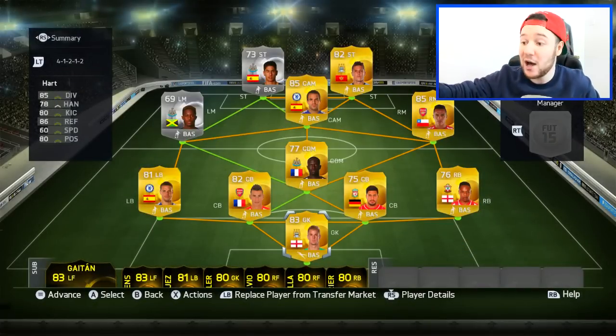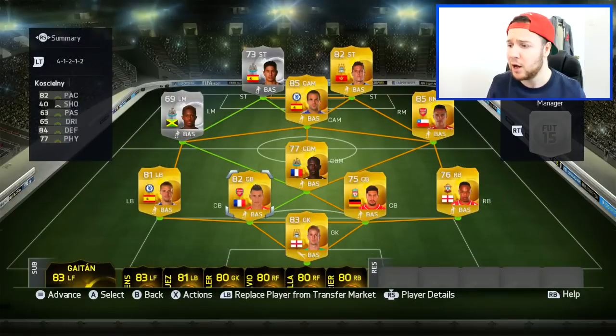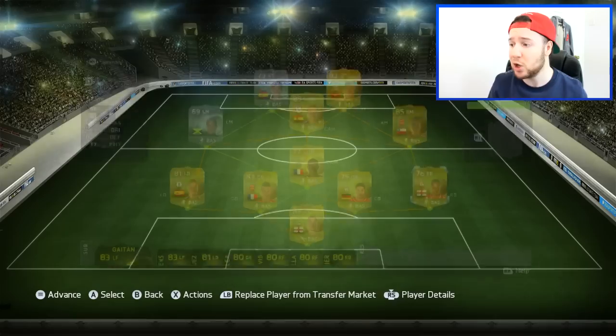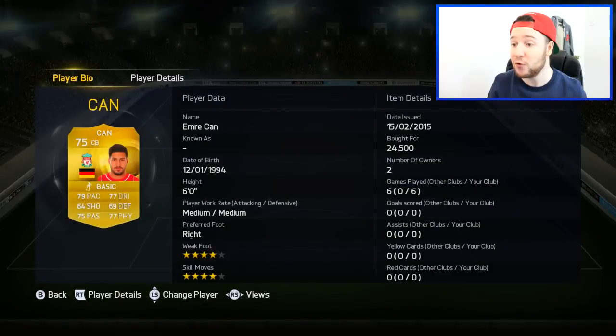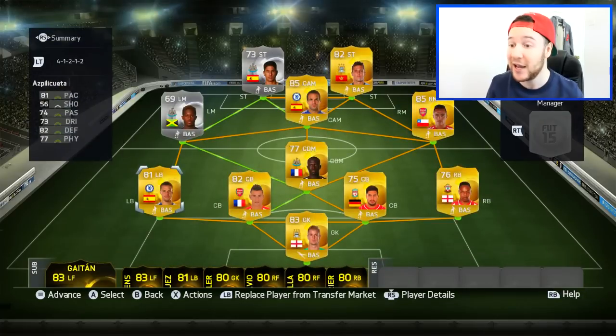In goal we've got the upgraded Joe Hart — I paid 46,000 coins, which I think is an okay price; I could see him going up maybe. We've got Nathaniel Clyne in the right mid position at 13,000 coins. We've got Emre Can, who has 4-star skills, as the centre-back which is ridiculous — 24,000 coins paid. And we have Koscielny, who I really enjoy on the game, and with this upgrade it just makes him even better — 58,000 coins paid.